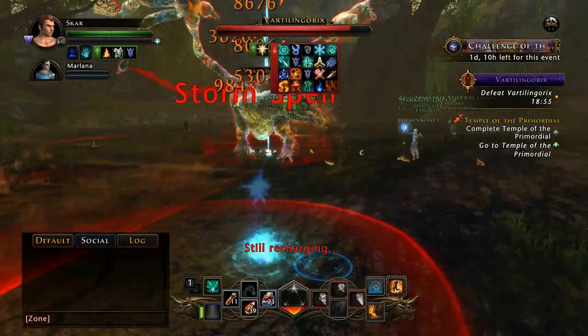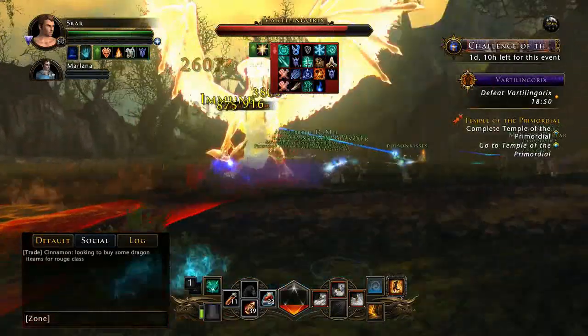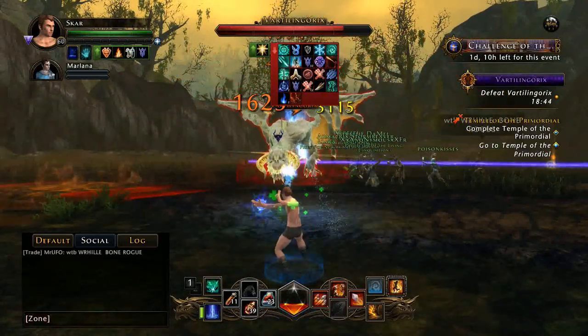Make sure you have a lot of health potions and injury kits. If you do get downed and nobody quickly runs over to revive you, just jump back into the action, use your injury kit, run over, get back into the fight, and start kicking some ass.